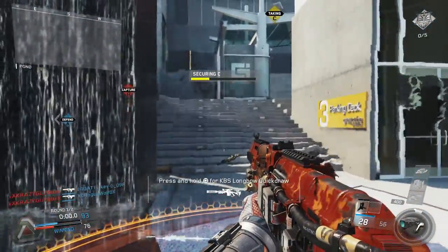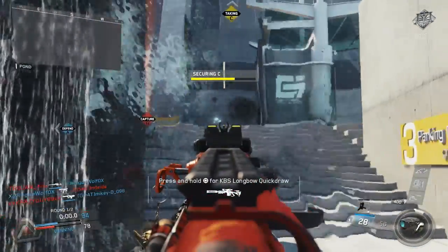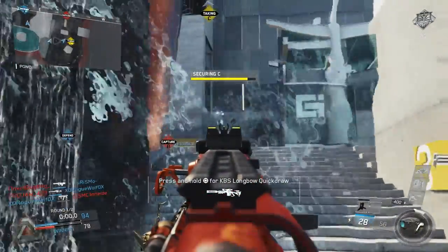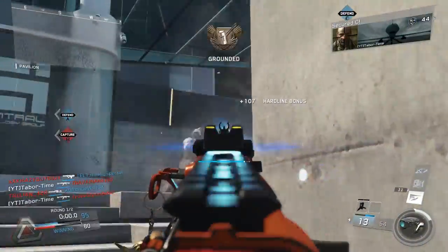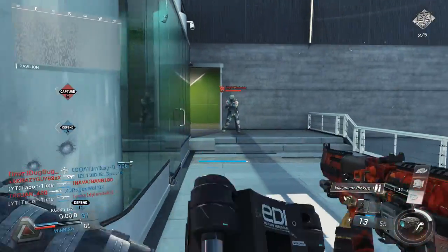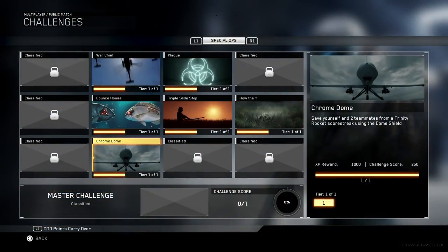Welcome to episode 3 of my Special Ops Challenge Guide series. Today's episode covers a brand new challenge that was just discovered. As far as I know, very few people are even aware of this challenge being in the game. It's called Chromedome: save yourself and two teammates from a Trinity Rocket scorestreak using the Dome Shield.